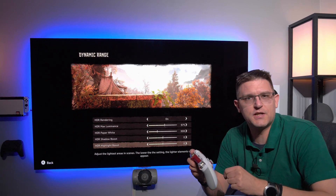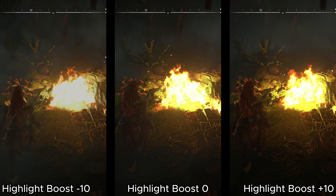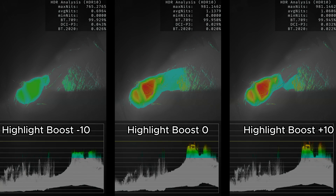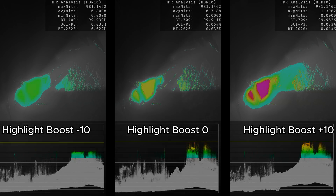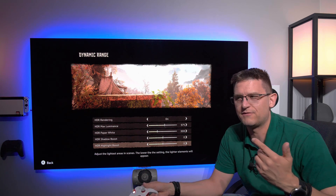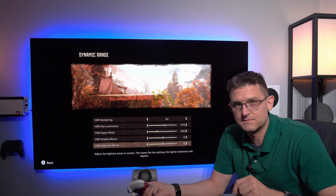Last but not least, we have the HDR Highlight Boost, and this is a very important setting. In my opinion, the standard factory setting is not the best way to play this game. Do not — under no circumstances — decrease this value, because you will just flatten out specular highlights. What I would recommend is a setting between minimum plus 5 up to plus 10. If you like it a little more decent, go plus 5. If you want very poppy, shiny specular highlights, try plus 10.